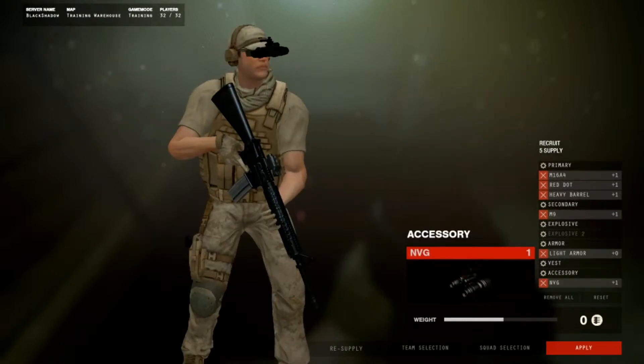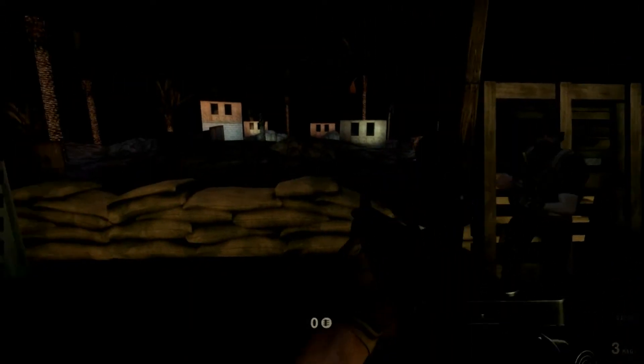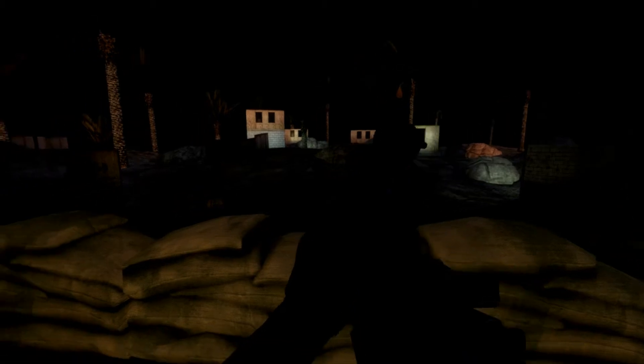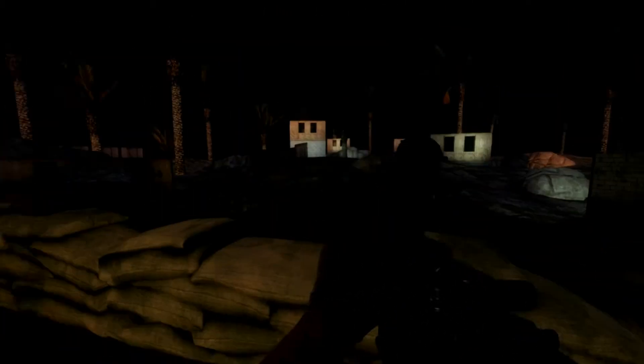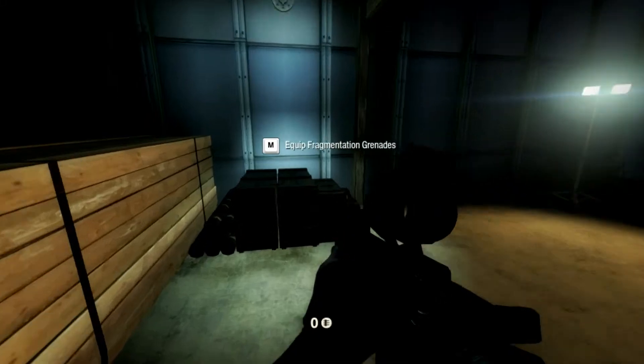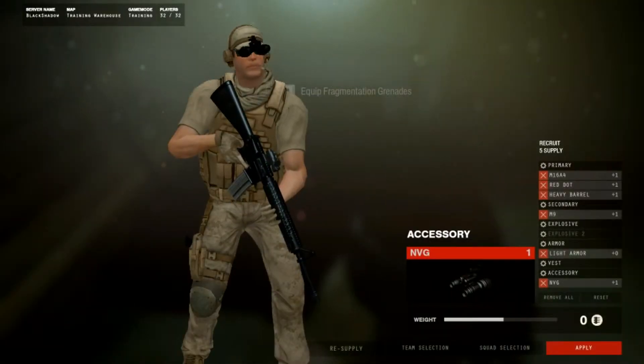Let's talk about grenades and explosives. If you take a look at your gear, you can see that you have space for extra equipment. Depending on how many supplies you have, you'll be able to afford multiple types of grenades or explosives. We have access to three different types of grenades: flash grenades, smoke grenades, and fragmentation grenades. Do you see the dumpster behind the windows on your left? Throw a frag in there. You can resupply your grenades at the weapon cache if you run out.